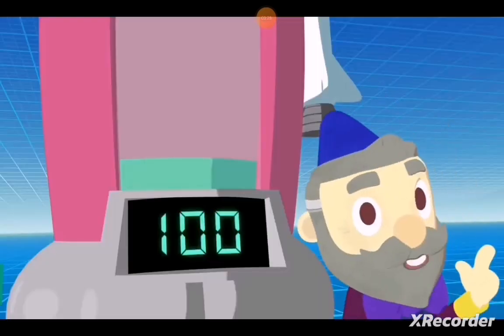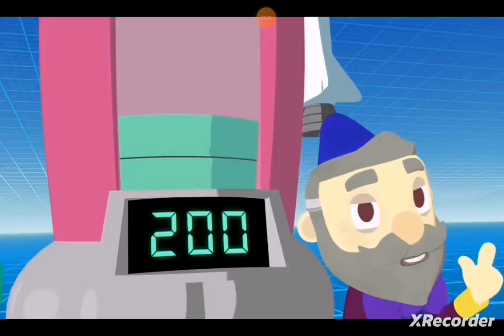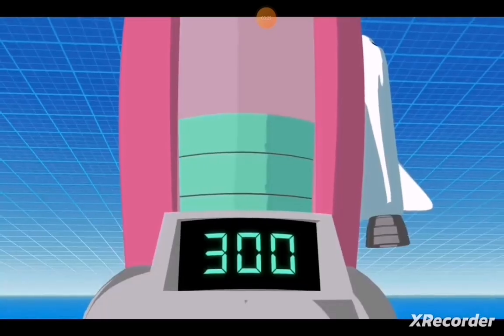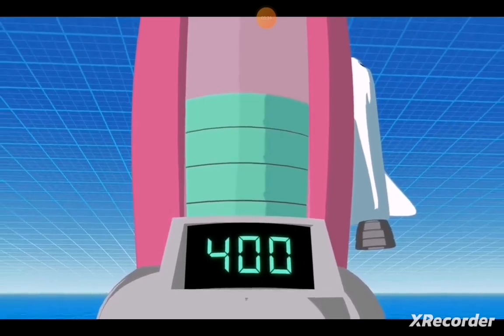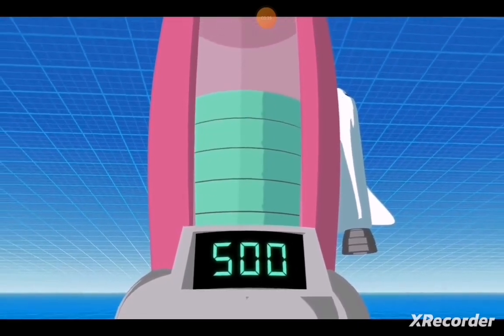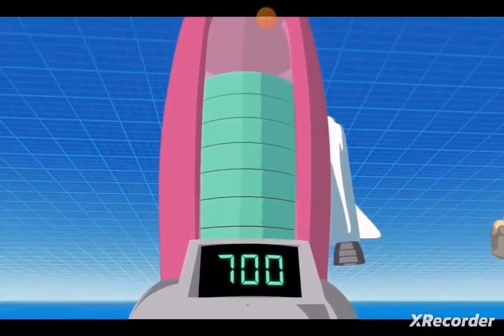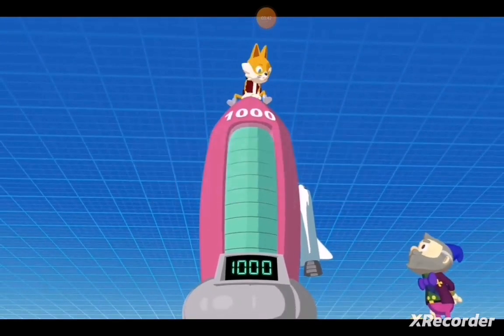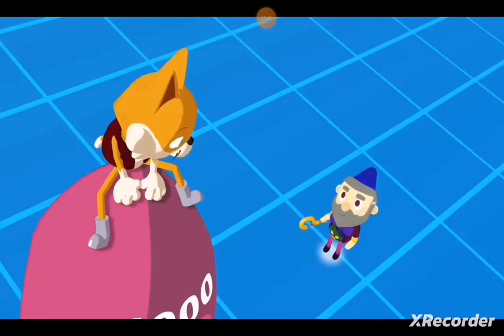So if one brick equals 100 grams, then two bricks will equal 200 grams. Let's keep adding: 3 bricks — 300, 4 bricks — 400, 500, 600, 700, 800, 900, 1000. Ten of these 100-gram bricks equals 1000 grams. Great work! Now we have 1000 grams. Let's test our rocket.